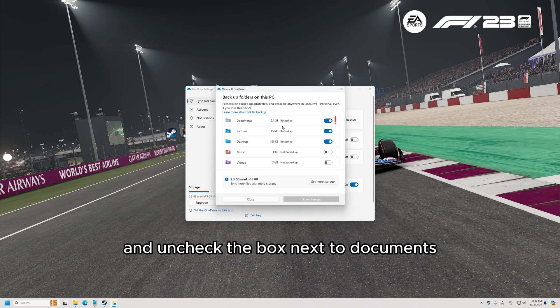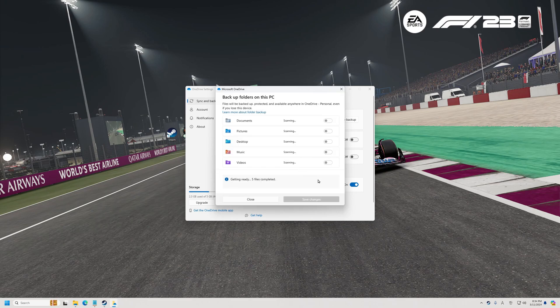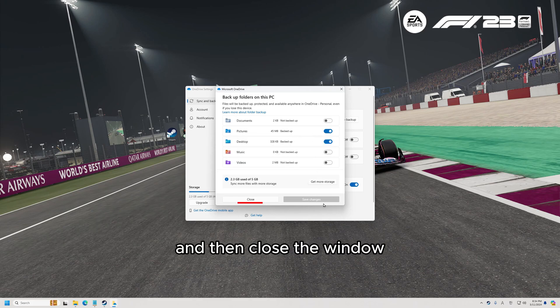Uncheck the box next to Documents, click Stop Backup, and then close the window.